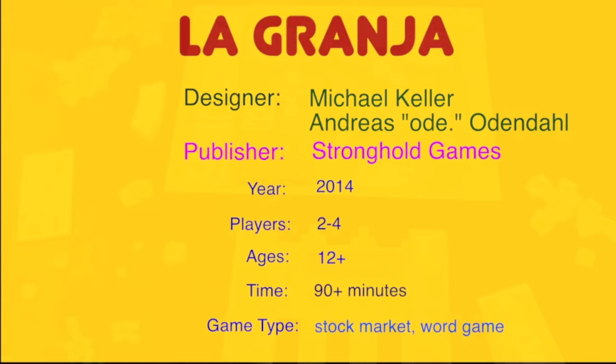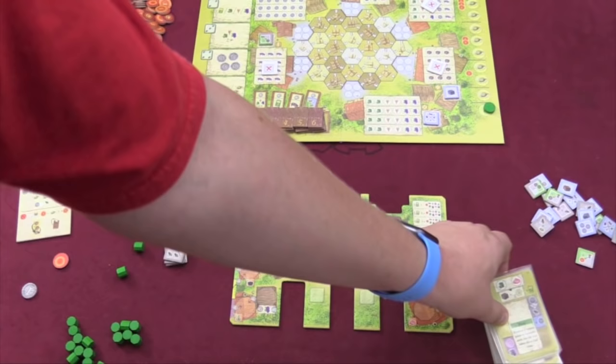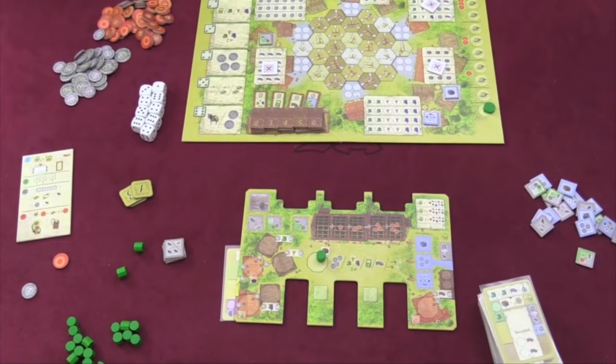In this game, you are — shockingly — trying to get the most points. You're going to get points through various ways. To figure out how the game works, you're going to look at your own area. As the game goes by, you're going to get cards that you'll be using. These cards in your hand are worth nothing, but when placed in your area, they're going to get you different things. If you place them on this side, these cards are going to bring you certain resources every turn.